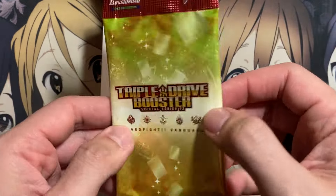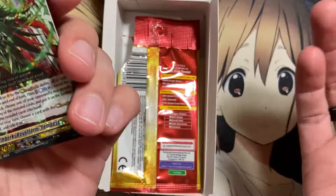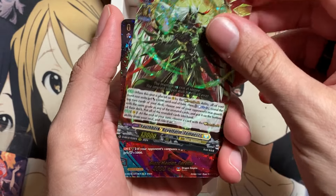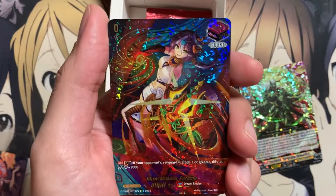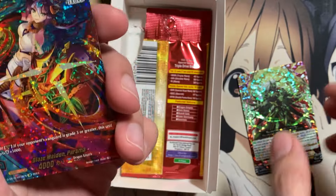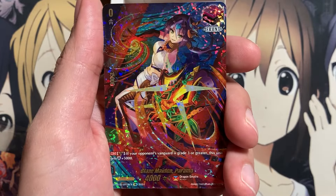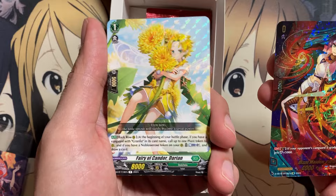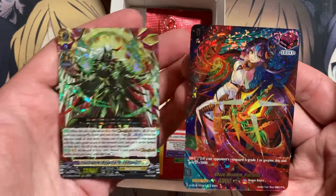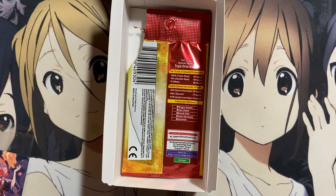Our last pack should have the illustration rare — interesting if it's going to be at the bottom of the box for all of them. There it is! It is one of the trigger units — Blaze Maiden Parama — so it doesn't take up a triple rare spot, which is nice. I'm completely okay with it taking the double rare spot; I think it'd be a shame if it took the triple rare spot. And we pulled a Youthburg Rebel Form Tempest triple rare, plus a front trigger for Dragon Empire. The rare is Fairy Kandor Dairy. The SIR has a special foiled texture — very, very nice.